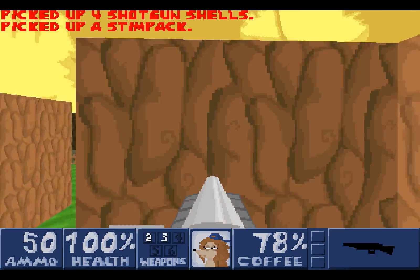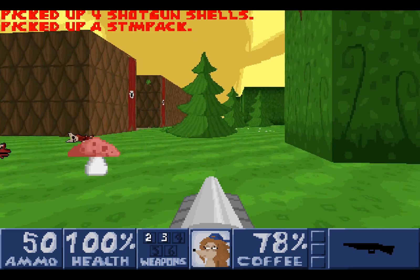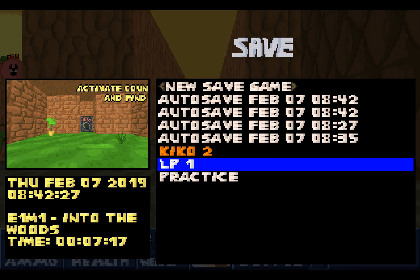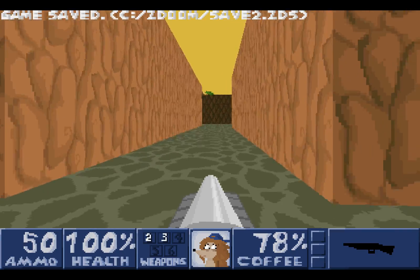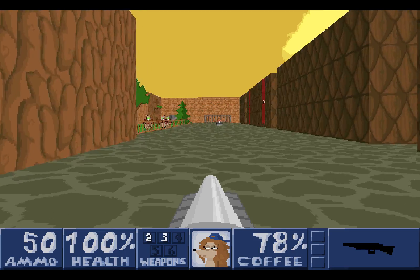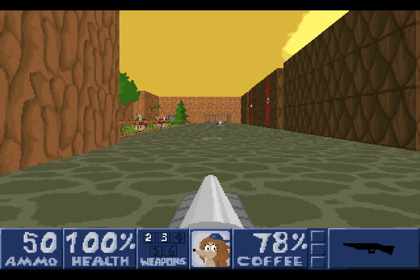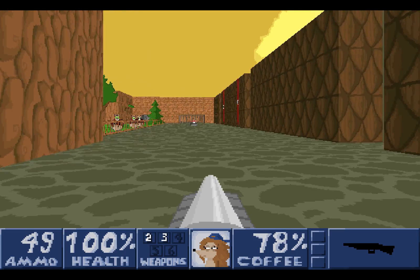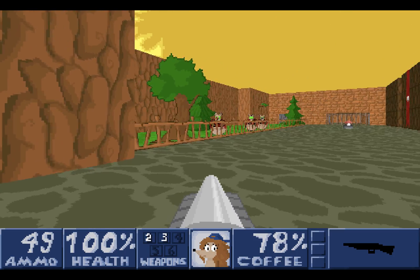Let's go up here, grab a little bit of ammunition, a little bit of health, and go this way — into the sludge. We are going to save because these enemies are potentially quite dangerous. We see some bubbles there — these bubbles are for a mutated fish. The way to deal with them is to let them get really close, back up, and then fire.